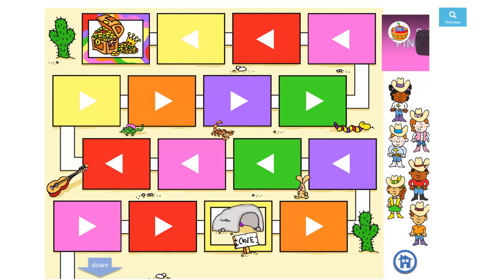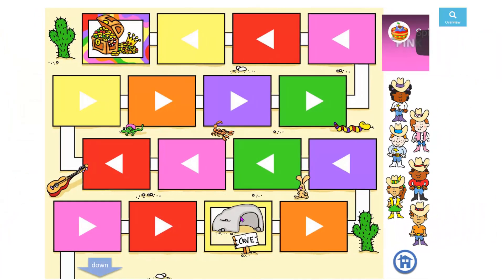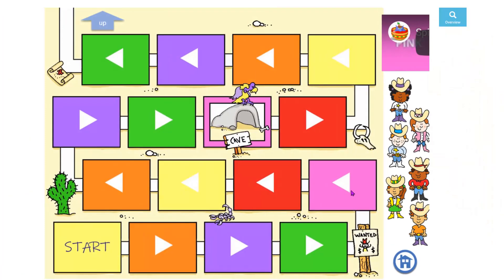These caves — if you land on a cave, you appear at the other cave, so you have to move your character back down here. If you land in this cave, you can move up to this one. So the caves are a little tricky.